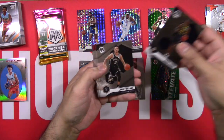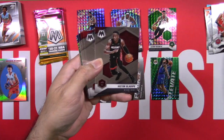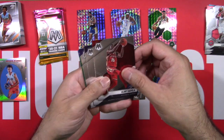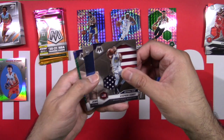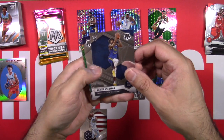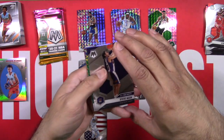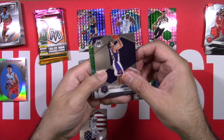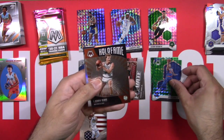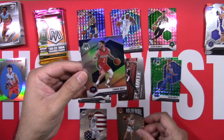Okay: Karis Levert, Landry Shamet, Troy Brown Jr., Victor Oladipo, another Kawhi — different pose — Clint Capella, Steph Curry — I'll keep him out. And a James Wiseman rookie debut — or this is the base, the first one was the debut. All-Time Great Steve Nash, Kevin Knox on the green, Larry Bird on the Hall of Fame, and our silver Lonzo Ball.